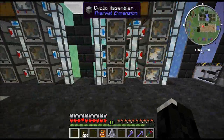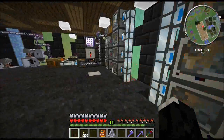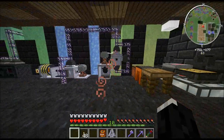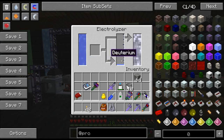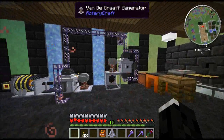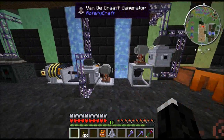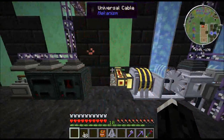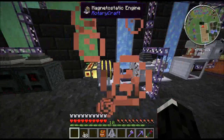Here we've just got some cyclic assemblers — obviously that's Thermal Expansion. They're just processing stuff from Magiccrops. These are two Van de Graaffs from Rotarycraft. They're making oxygen, deuterium, sodium, and chlorine. This is for Reactorcraft as well. Everything tends to be running off the magnetostatics, because it's a lot easier to route that kind of power around.